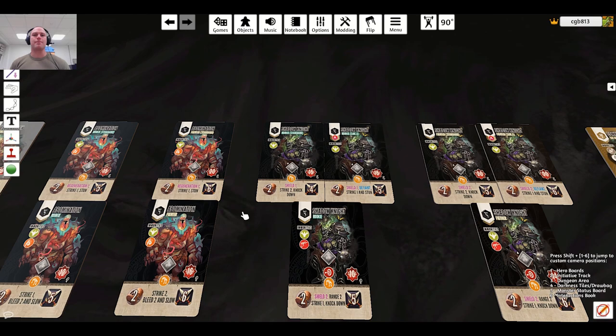Before, when you got down to low health you could just stay back since they'd always attack the strongest hero. Now with targeting like bloodseeker or defiant, they might attack whoever has the least action cubes. You have to look at everything to see who they'll attack — it makes the game a lot more interesting.